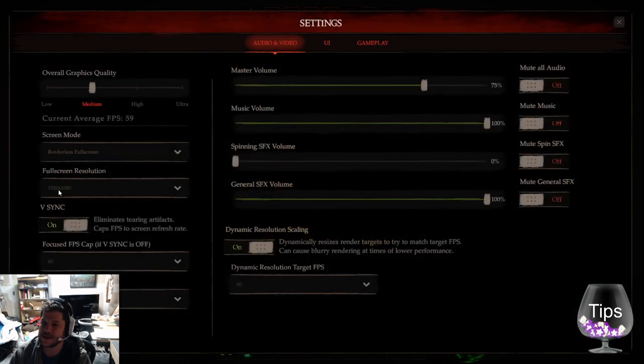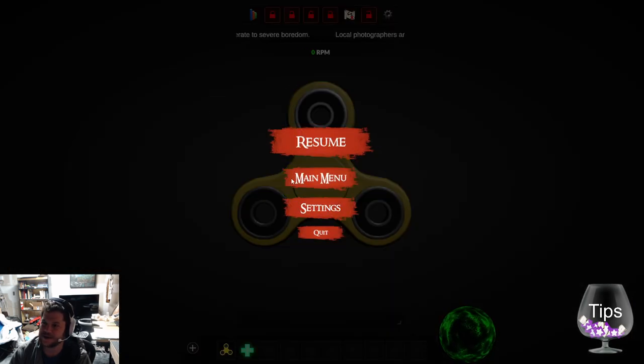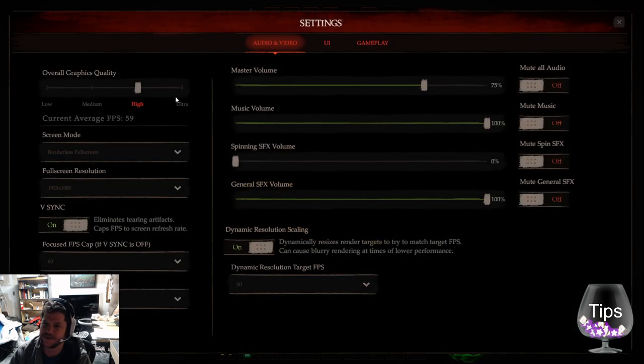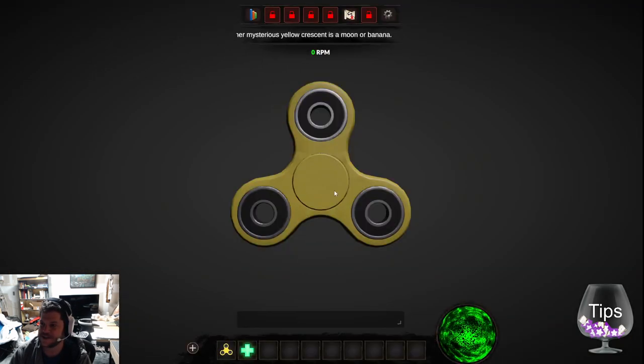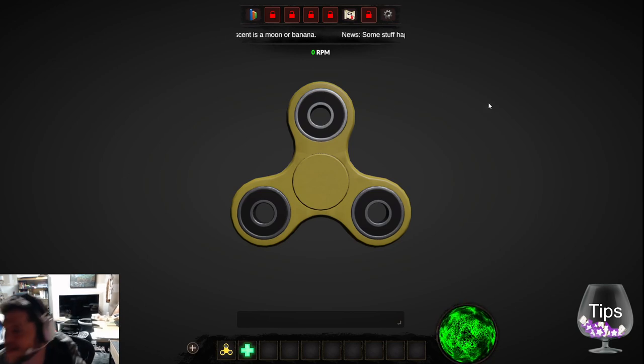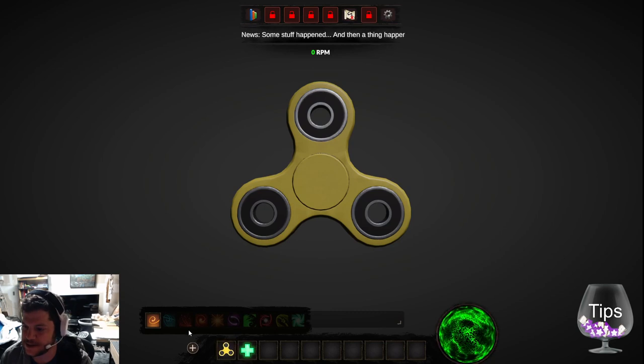Let me go to settings — I want high graphics quality. I'm going to go to ultra. I didn't get a nice rig for nothing. Good resolution — there we go. I want this fidget spinner to look super nice. Starting on medium was a little rough; it looked a little pixelated, which made me sad.